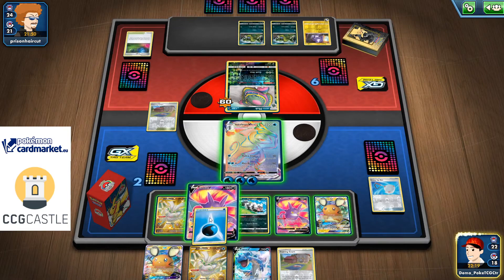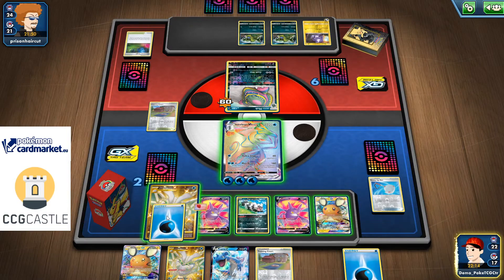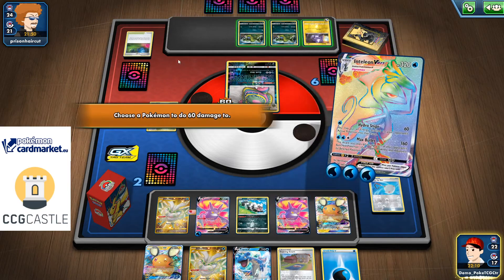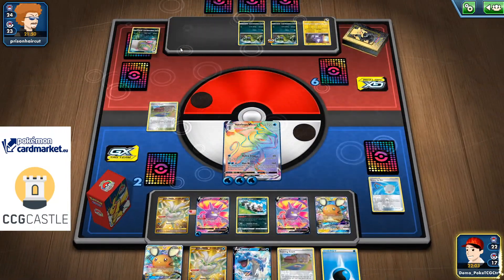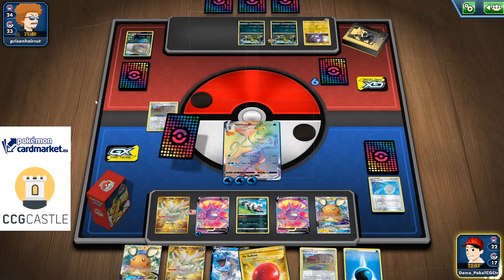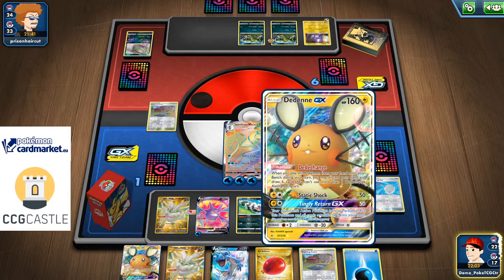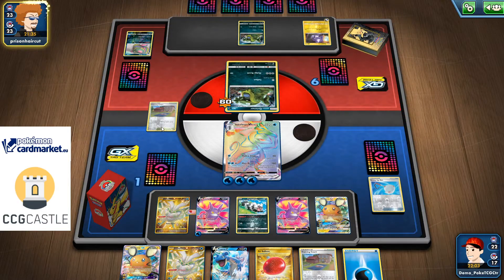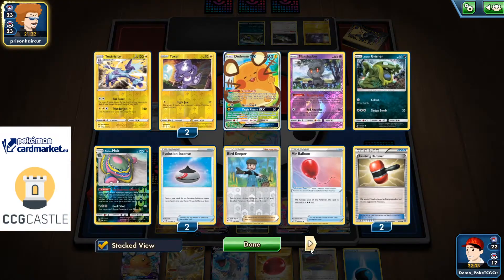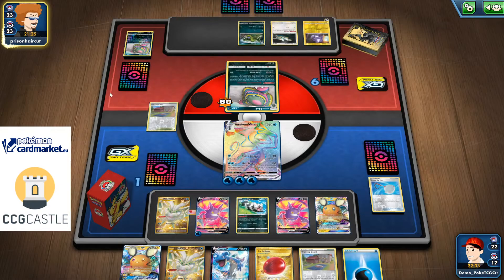Should I even bother with energy attachment? I can go with one energy attachment — why not — Max Bullet. That's basically a GG. I only have one prize card left. Even if my opponent Stamps me down to one and somehow catches the active Crobat and starts successfully flipping heads on coin flips, I removed his Stadium from play. So if he starts disrupting my deck with Risk Taker, he might be able to win — it's still possible, definitely not impossible.